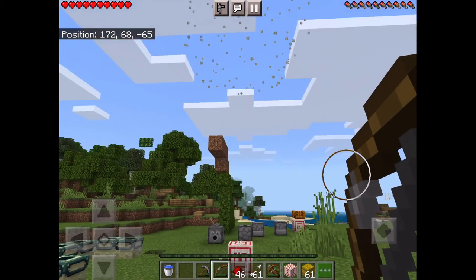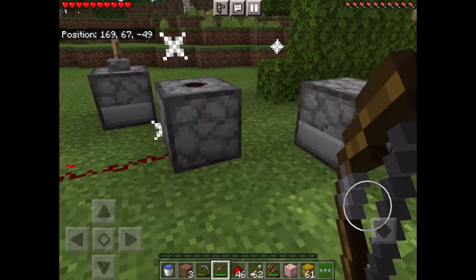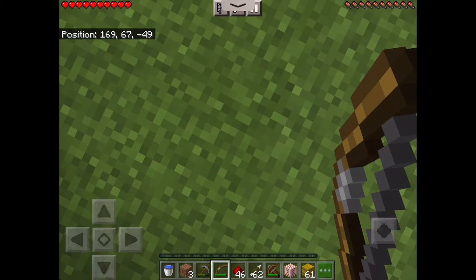Look — when I hit the target block, it activates the redstone that's on the floor there. Cool.